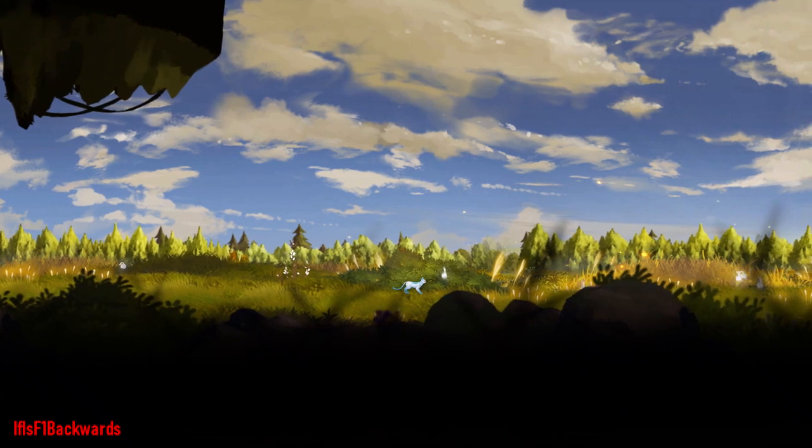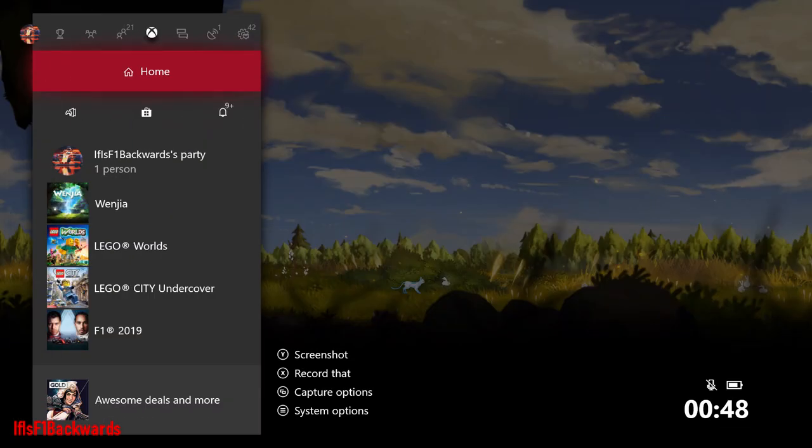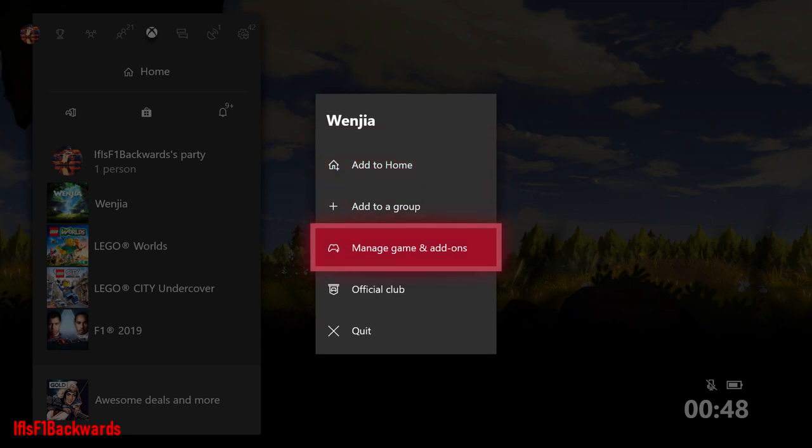You can see right in the foreground there are a few rocks bunched together with some shrub on it — if you hit that it's basically game over. So press your guide button, go down to Wenger, and then manage game.